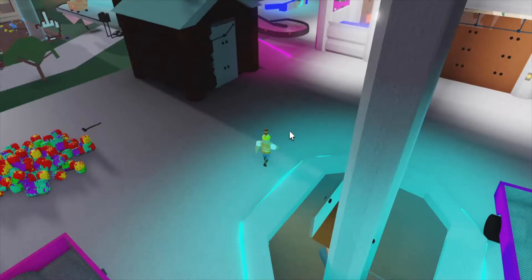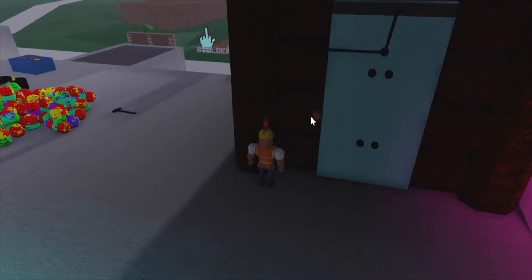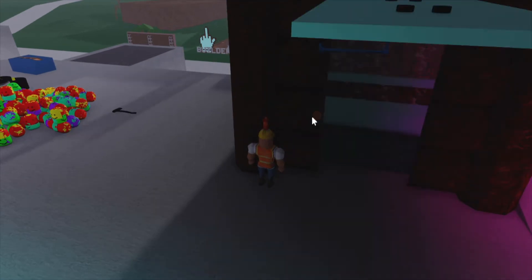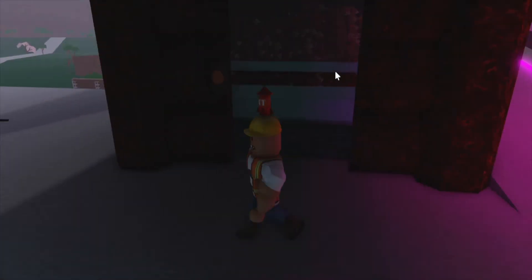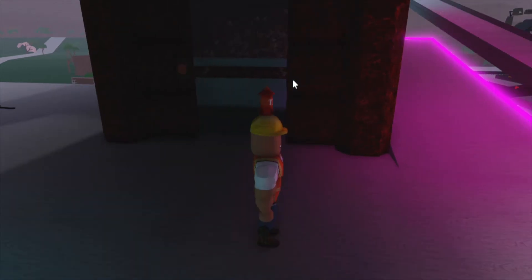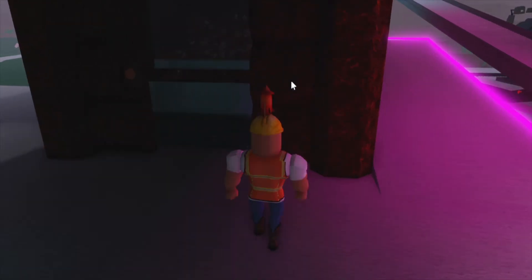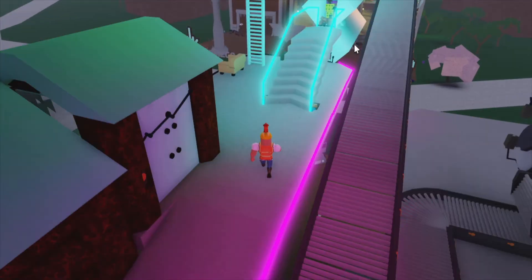I'm gonna take you guys up to the first level here — I have a cannon on here. This is a room I made just for TNT. I have it set up so it's gravity-fed, so every time I pull one out it just shoots another one out. This is my cannon up here.